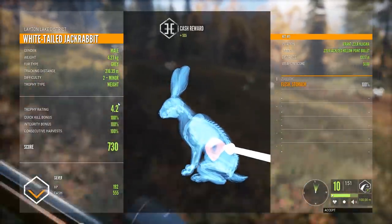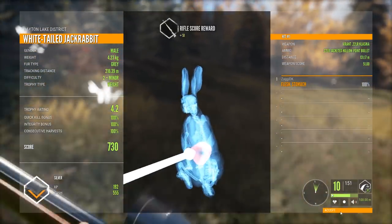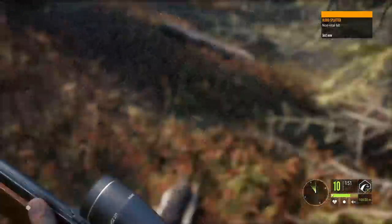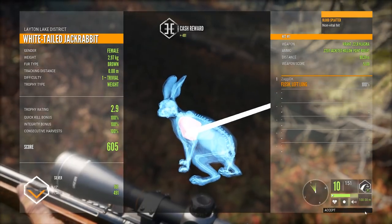Anything above trophy rating 5 seems to be a big rabbit. They come in a lot of different fur variations — I think I've seen 4 or 5 so far. This one is a 2.9, which is just barely a silver.